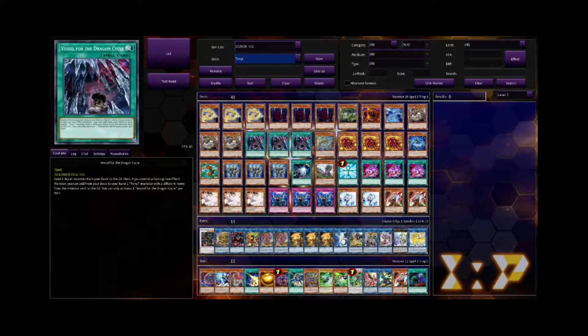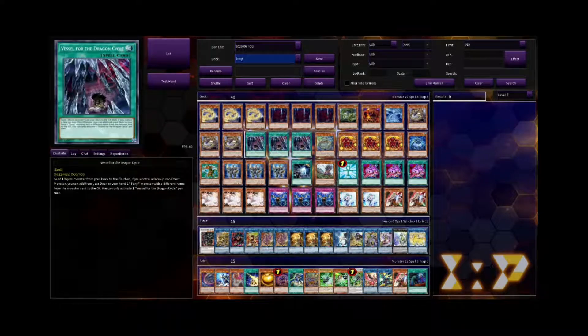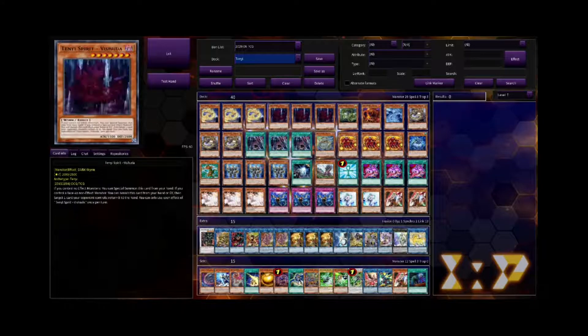Vessel for the Dragon Cycle — this card is amazing. This card plus any Tenyi is a two-card combo into your Link 4, having your Link 2 on the field as well, which is amazing. And that's all due to this card that it synergises with, which is Mare Mare. Mare Mare goes really well with this deck because it can be sent to the graveyard using Vessel or discarded with your Link 2, and then you can bring Mare Mare out — it's basically a one-card Link 4 by itself.